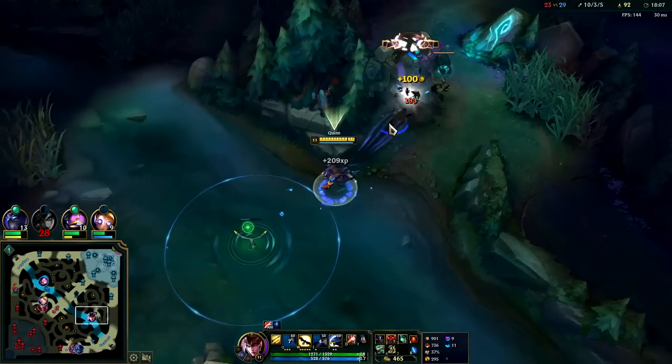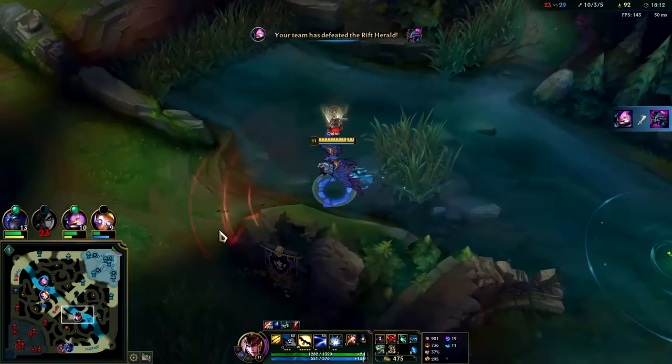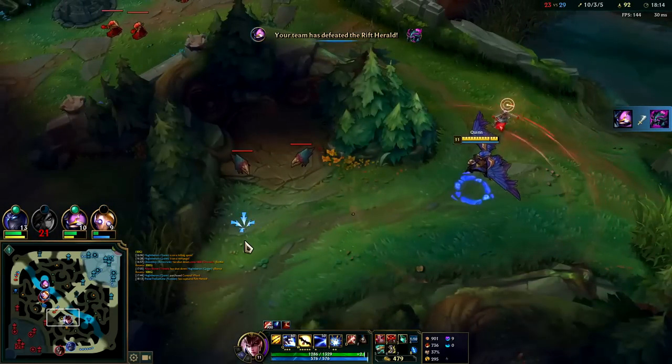Thresh really is just a better version of Blitzcrank. Thresh hook is more CC, his flay is AOE CC and he has the lantern plus AOE R. Blitzcrank's R CC honestly isn't that good compared to Thresh box — Thresh box is way better because the slow lasts longer than the Blitzcrank silence. Thresh box is just a better champion overall. They've had to nerf Blitzcrank so much over the seasons.